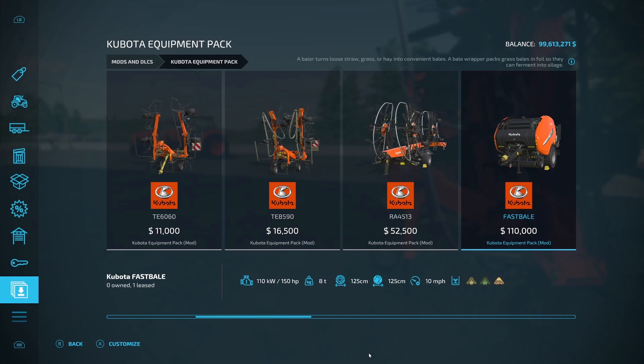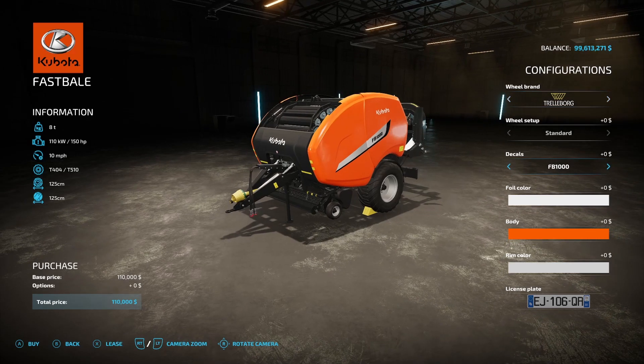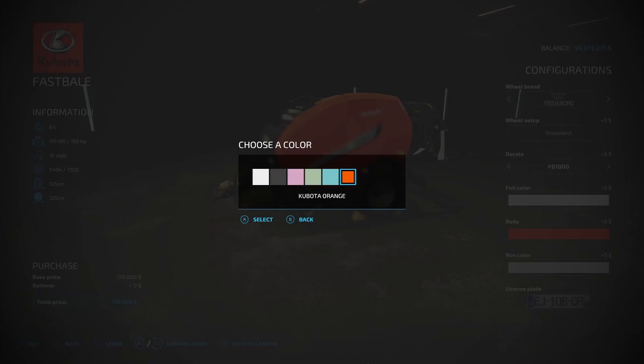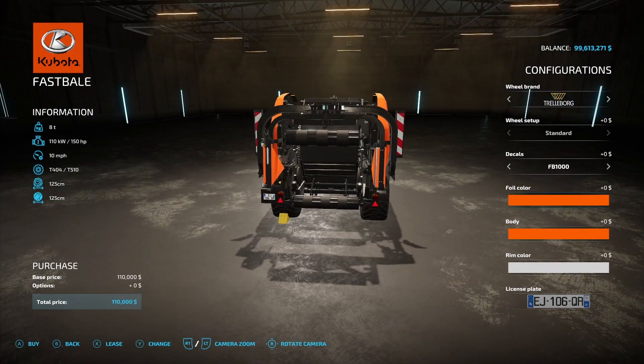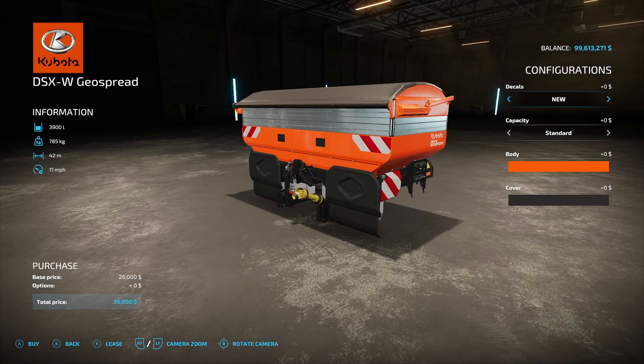After the windrower, we've got the Kubota fast baler at $110,000. This makes 125-centimeter bales, wraps them, and requires 150 horsepower — this is definitely going to be the baler I'm going to be using. You've got decals, the FB1000 fast bale option or none, body color, rim color, and for foil colors you also have the Kubota orange so you can make Kubota orange bales.